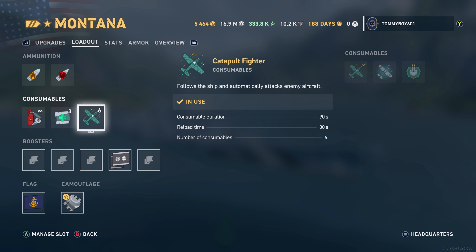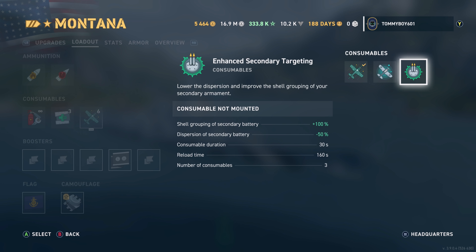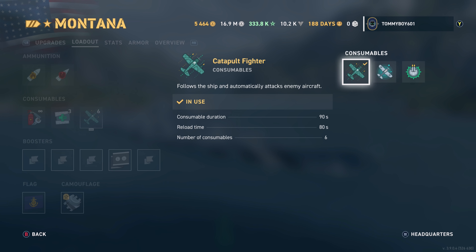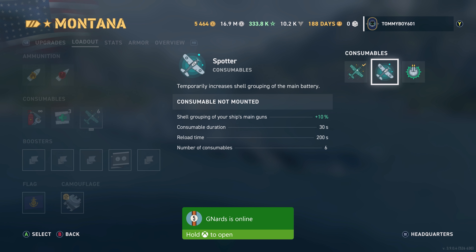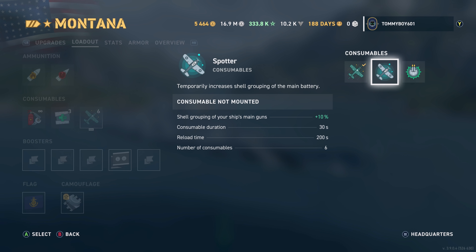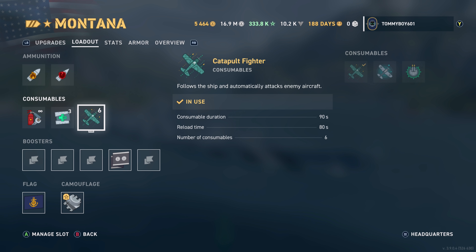Finally, you have the choice of Catapult Fighter, Spotter Plane, or Enhanced Secondary Battery. Both plane options give you six charges. I'm running the Catapult Fighter as a boost to AA and to help see over mountains when that need arises. And that covers the consumables and modules for the ship.